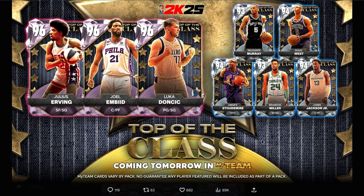The set includes Pink Diamond Julius Erving, Pink Diamond Embiid, and Pink Diamond Luca Doncic. We've also got Diamond Dejounte Murray, Diamond Doug West, Diamond Amari Stoudemire, Diamond Brandon Miller, and Diamond Jaren Jackson Jr., who we will definitely be talking about. Let's start by talking about this set.